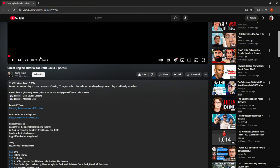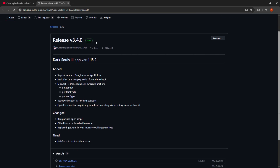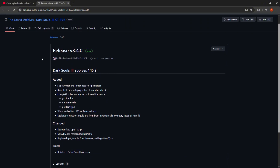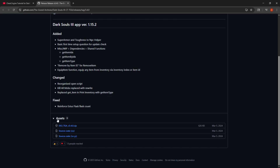First, click the link in the description for the latest CE table, which will bring you to this site. Right now it says release v3.4.0 as the latest. This is a link to the latest release, so it should always say latest. You'll be on this site right here.